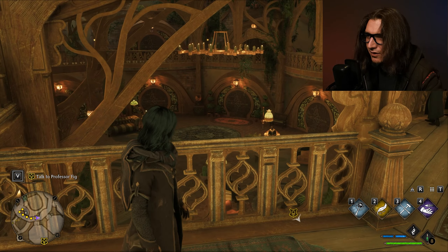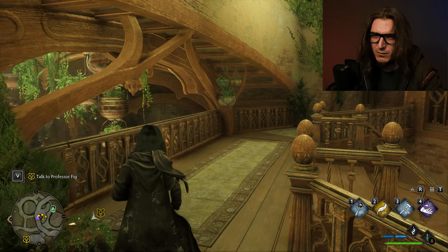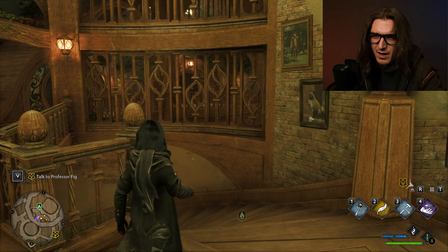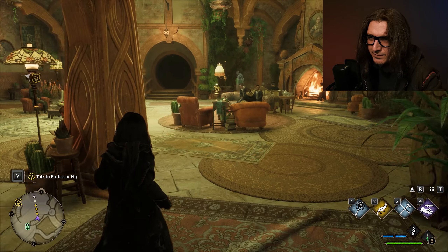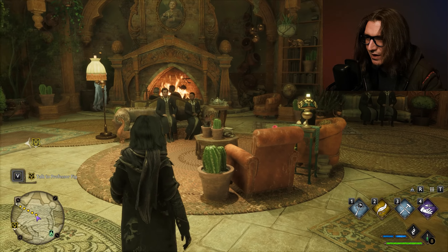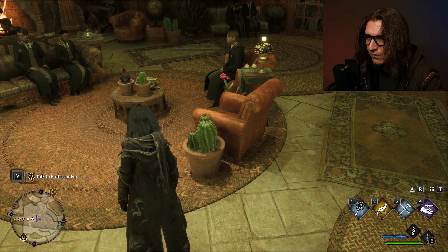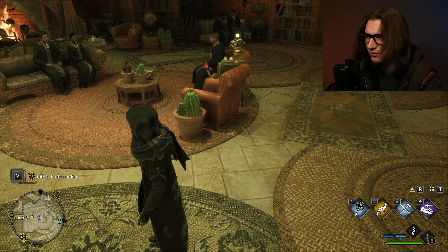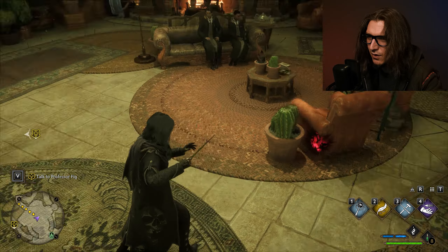We wanted to look at this common room because it's way cooler than the Gryffindor one. The Gryffindor one is the one you've seen in all the movies — it's boring. This place is awesome. Like, all the plants are dancing; it's just such a happy little room. Look at them go. I'm going to shoot one. Can I shoot one? I'll just not save. Oh, I shot a chair. Nope, you can't shoot a plant.